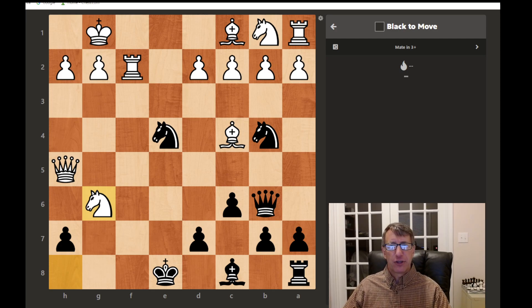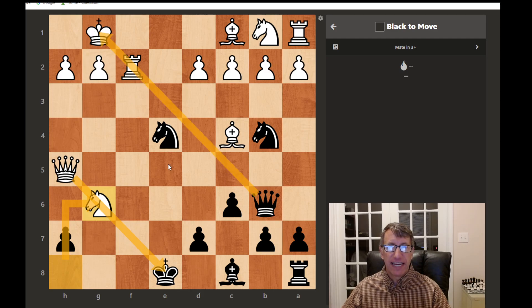Those patterns will be burnt in your memory more. You don't want to do problems that are too difficult, because then you're working more on calculation instead of pattern recognition. In this position we had a knight capture and there's a discovered attack lining up on our king. First thing: look for checks, captures, and threats in that order. We have a queen lined up on the king, and that's probably our only possibility of a check.